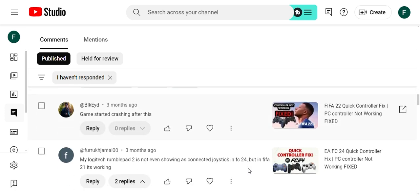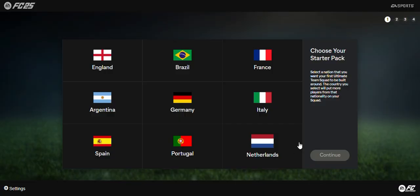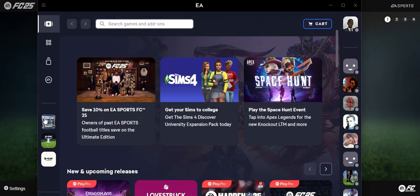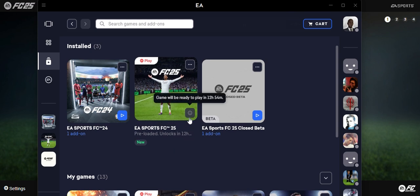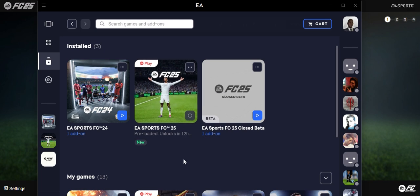That's for those who pre-ordered and those on EA Play or EA Play Pro. Because I want to help the community like I've been doing all these years, I got my EA Play subscription and pre-loaded the game. As you can see from my library, I already have FC25 pre-loaded with about 12 hours 54 minutes before I have access to test new features and issues like controller issues, graphics card issues, and game crashing.